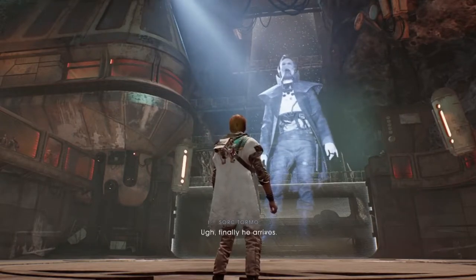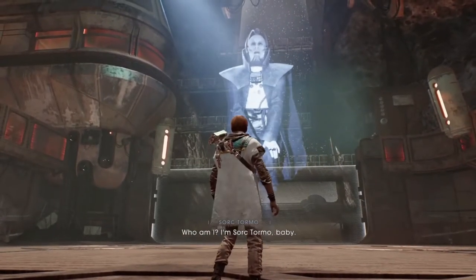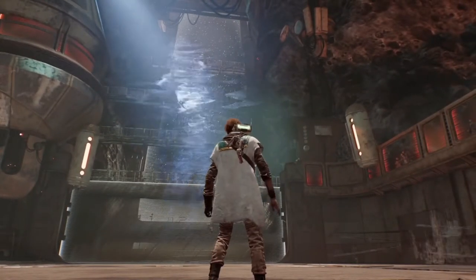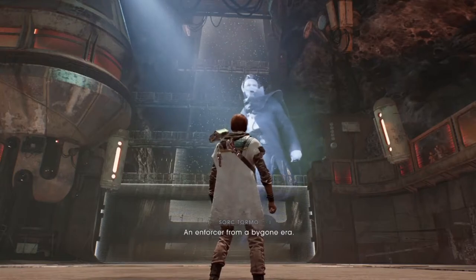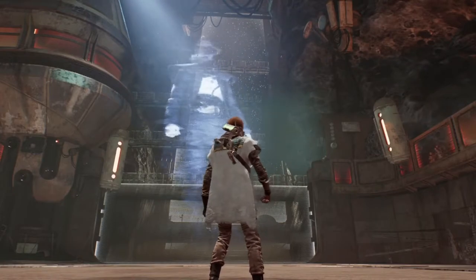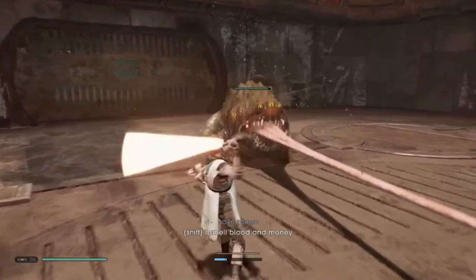Finally he arrives. We had action on how long it would take you to get here. Who are you? Who am I? I'm Sorta Tormo, baby — I'm the boss of this operation. You have Greasy Forearms to thank for bringing us together. We have a special challenger for you tonight — an enforcer from a bygone era. A Jedi. Let's see what he's got. I'll give you a show.